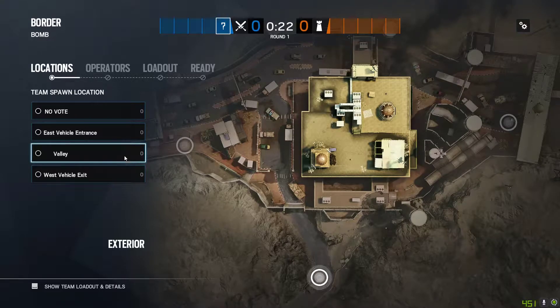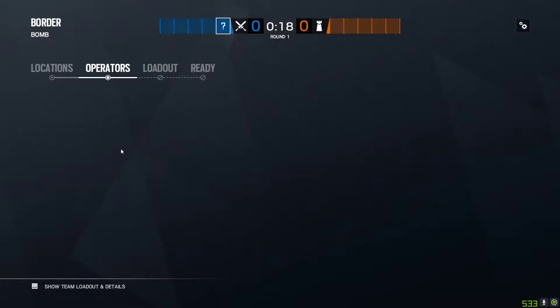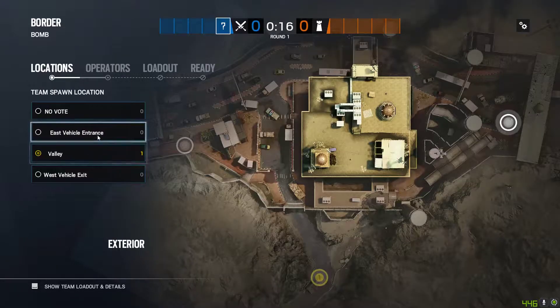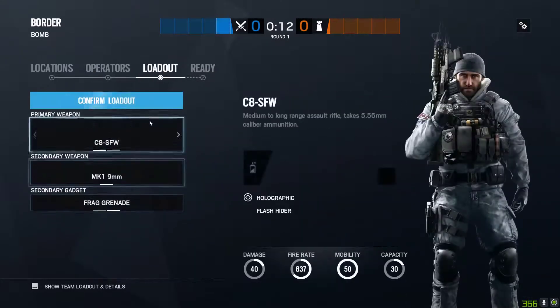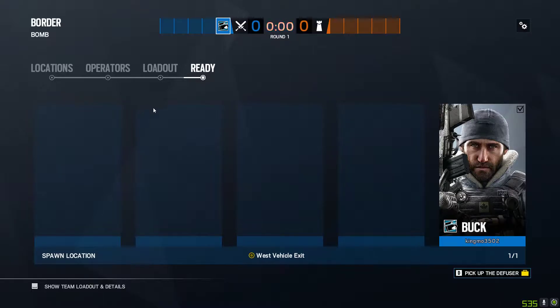Welcome back to these strat videos. The next strat we're going to be going over is about attacking the bottom floor site of Ventilation and Workshop.